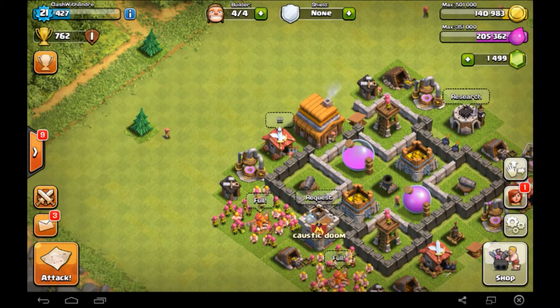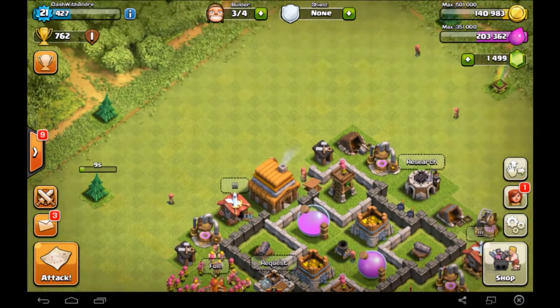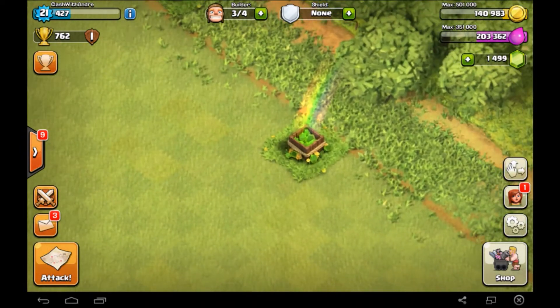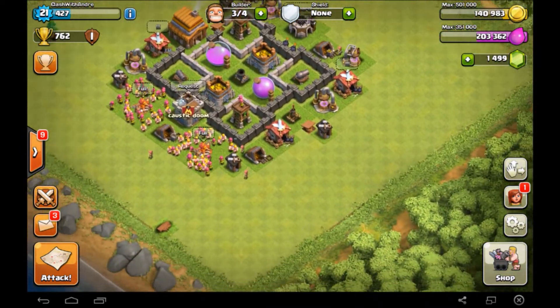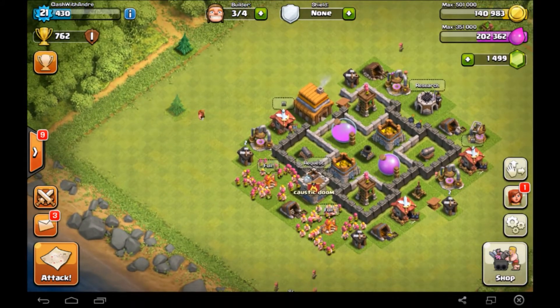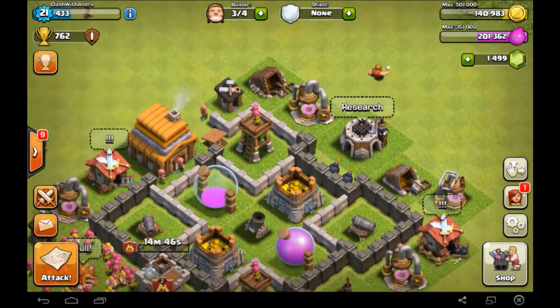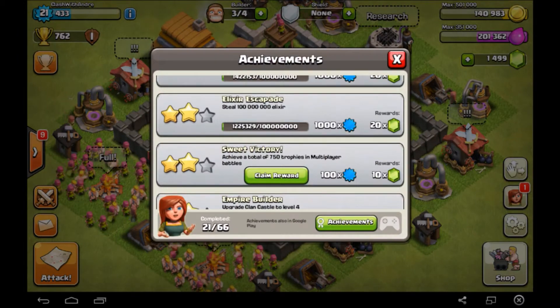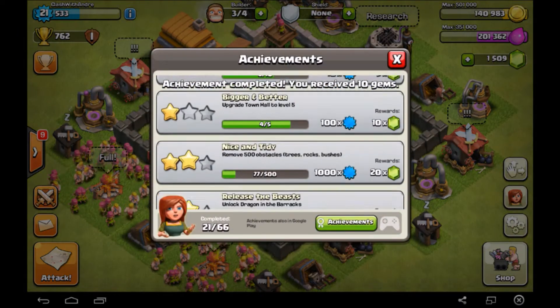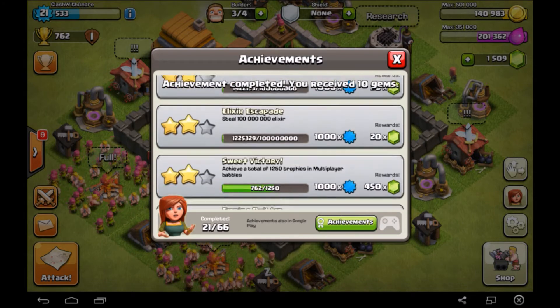Today we are going to be upgrading a ton of stuff and clearing some of these trees out. Is that a gem box? Gem box! I am getting pretty up there with gems so hopefully I'll get something from this trunk. Unfortunately I didn't get anything from the tree, but the gem box is going to give us 25 and this sweet victory achievement is going to give us plus 10, so I have 1,509 gems.